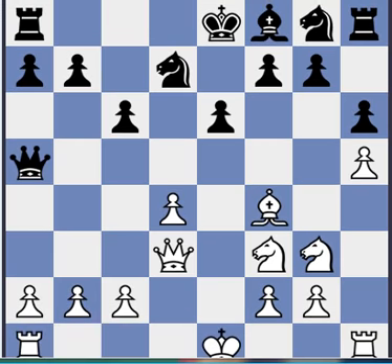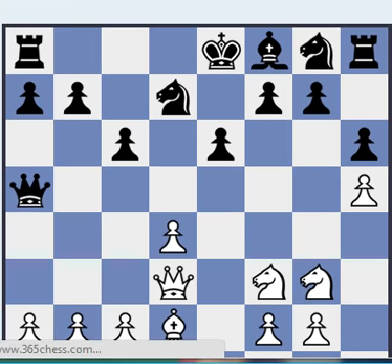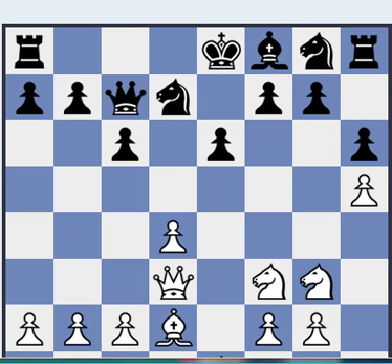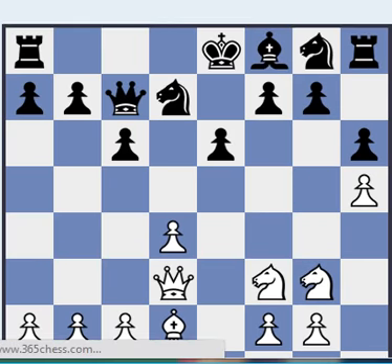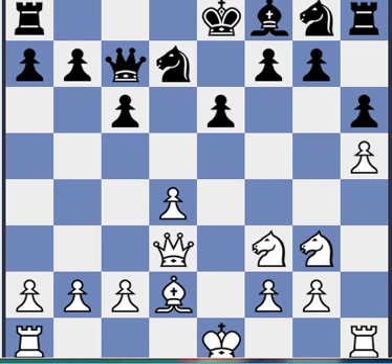Qa5. Usually the bishop retreats, and now the queen goes here. So black was able to lure white's bishop into a slightly less favorable position. Now white can castle long. Let's look at other options — there's really not anything else that would be really popular, except something like maybe g4 has good results, but I don't know if that does much.